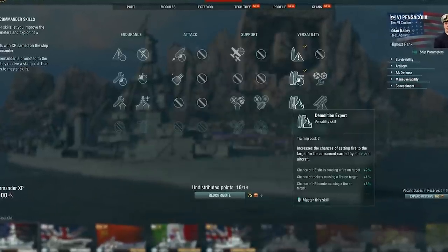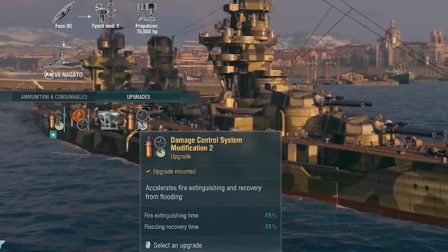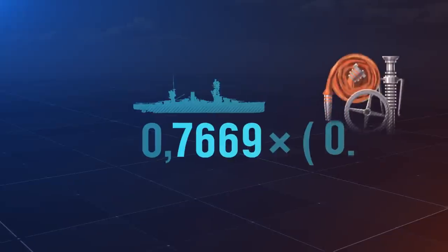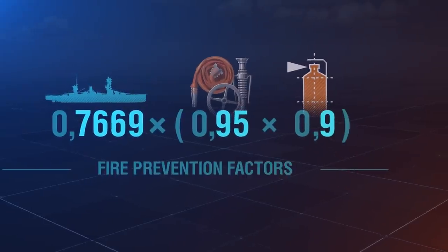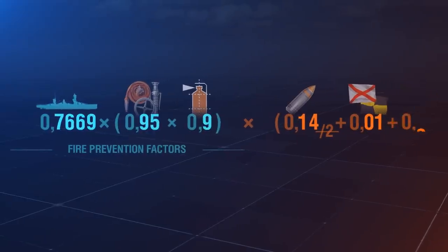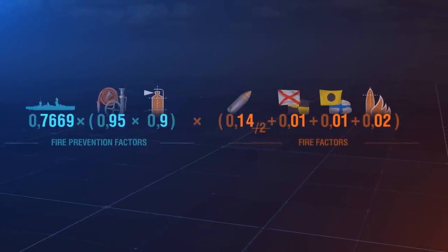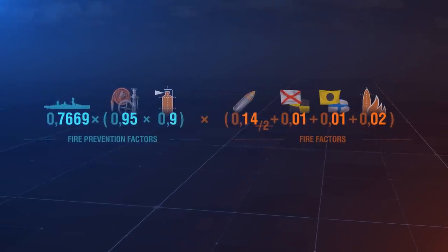Let's equip the ship that's shooting at Fuzo with all the modifiers that increase the chance of fire, and improve the anti-fire protection of the battleship at the same time. We multiply Fuzo's base fire protection coefficient by the coefficients provided by Damage Control System Modification 1 and the Fire Prevention Commander skill. Then we multiply the result by the sum of the base fire chance of Pensacola's HE shells — divided by two if the Inertia Fuse skill is learned — plus Victor Lima and India X-ray signals, and the Demolition Expert Commander skill. The resulting chance of fire is 11.8%.